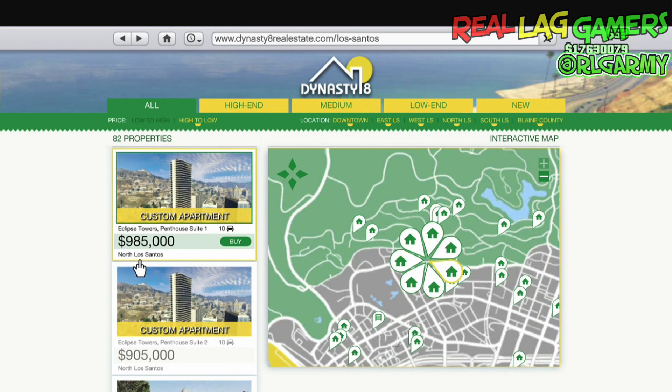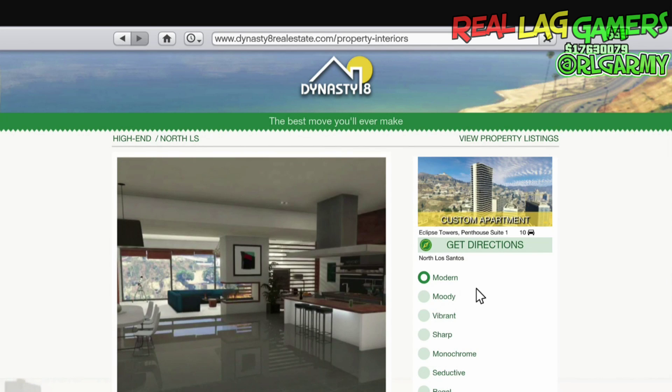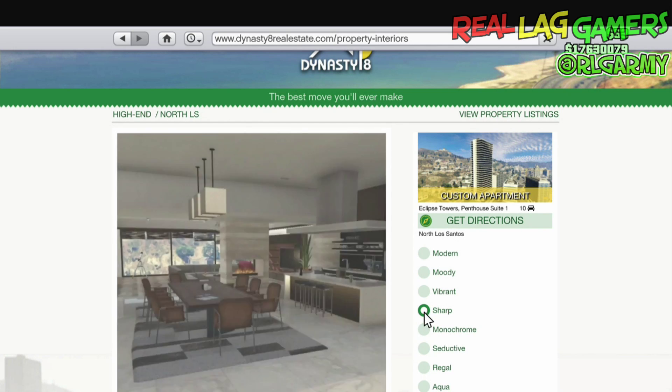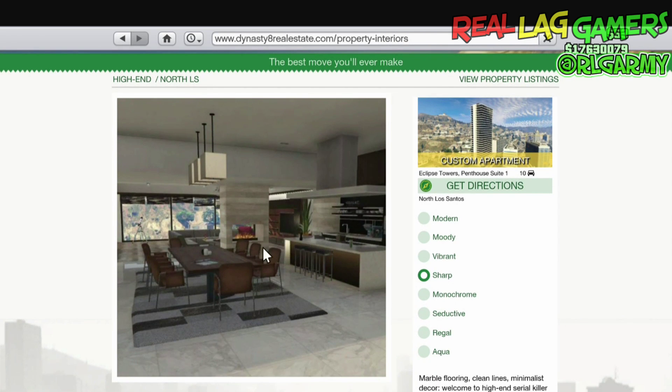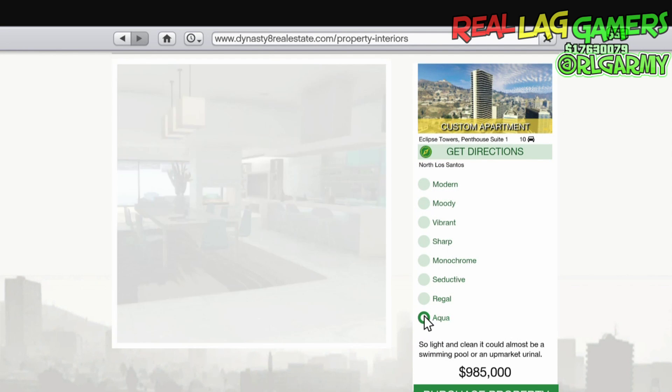Because we want to pay the cheaper price. Look — you got the same selections! Same selections. Looks like the only thing that's missing is the fireplace. There's no reason, it is no reason to get the 1.1 million, at least as of right now — you got the same choices.